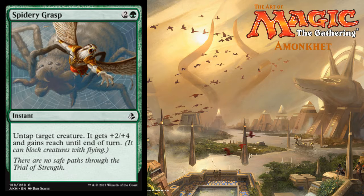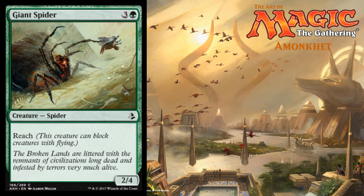Spidery Grasp — two colorless and a green. Untap target creature; it gets plus 2/plus 4 and gains reach until end of turn. In a pinch, can't go wrong with that. Giant Spider — coming in at three colorless and a green for a 2/4. Just a basic vanilla spider without the recursion. He's got reach.